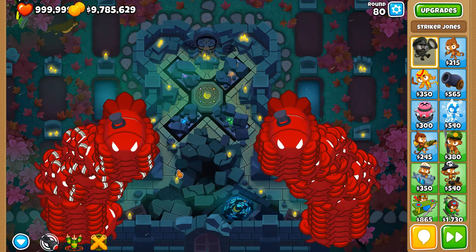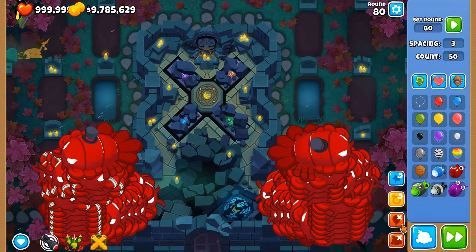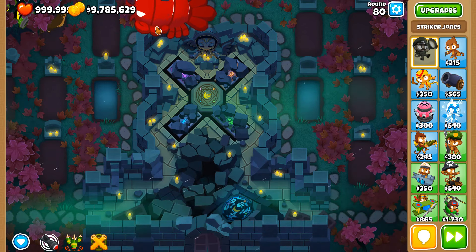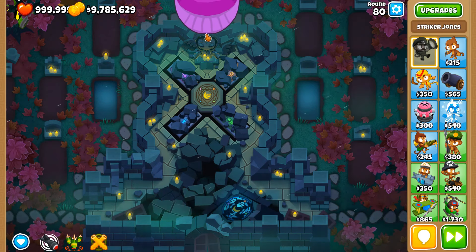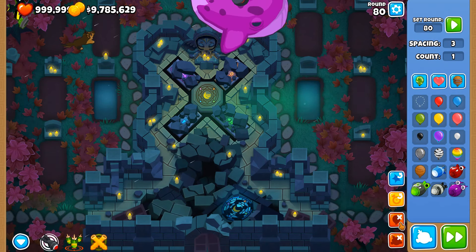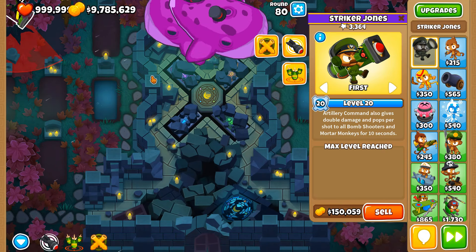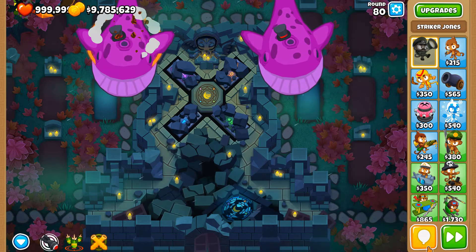So my question to you, my dear viewer: why does this happen? Why is it that when I summon a single blimp, Striker Jones is not able to hit it? Now, I do understand that if a BAD comes out, Striker Jones should be able to hit it — if I'm reading this correctly, Striker Jones should be able to hit it based on the BAD's size.